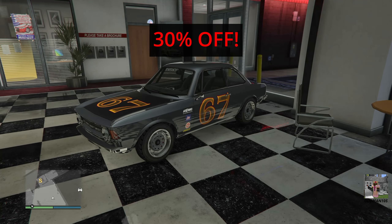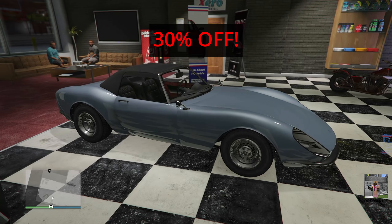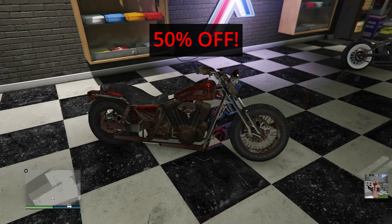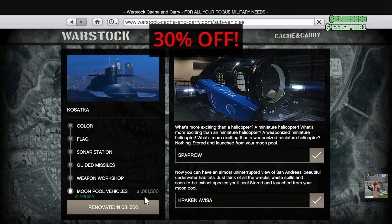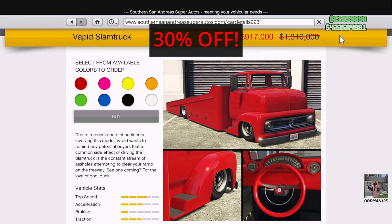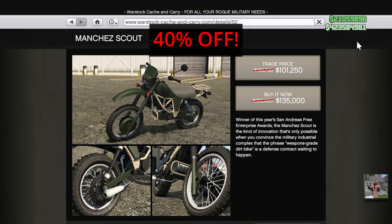Vehicle discounts this week: 30% off the Lampadati Michele GT, 30% off the BF Raptor, 30% off the Grotti Stinger, 50% off the Western Rat Bike, 50% off the Western Zombie Bobber, 30% off the Kraken Ibiza Submarine, 30% off the Mapped Slam Truck, 30% off the Mammoth Squatty, and 40% off the Maebatsu Manchez Scout.